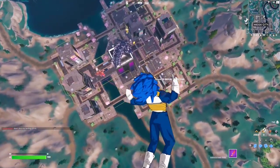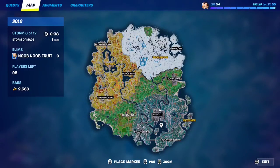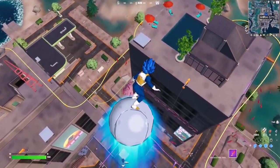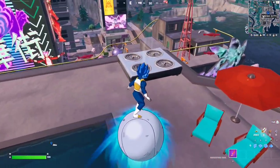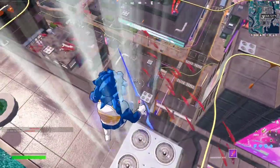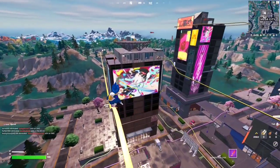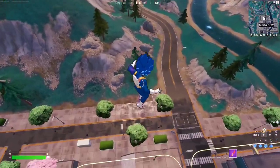For this week's seasonal quest, you have to bounce off tires, air vents, and lily pads. For the air vents, go to the Mega City POI — on top of each building or most buildings you'll find air vents you can jump on. These are the air vents right here; there's also a main air vent in the middle. Just jump on top of one. I'll also show you the tire locations — the closest one is the racetrack.